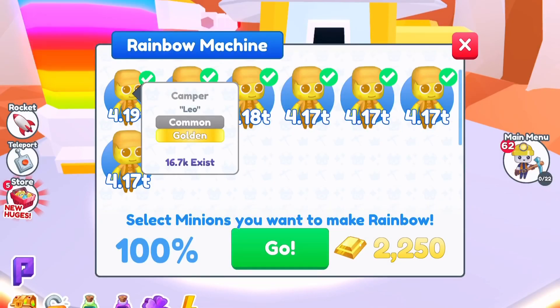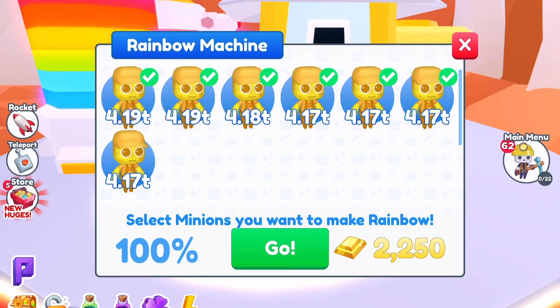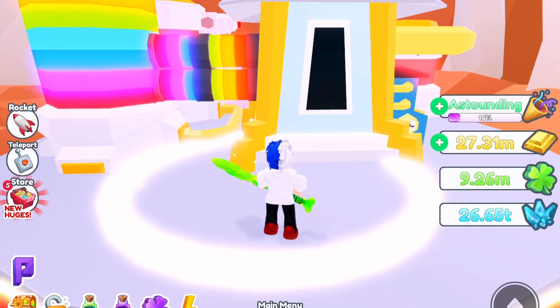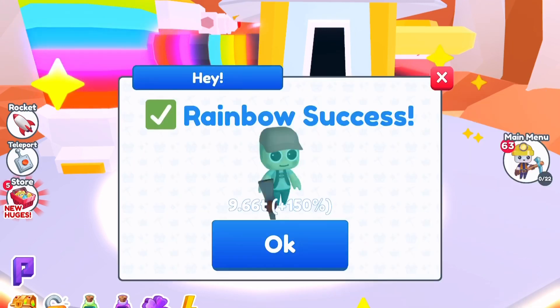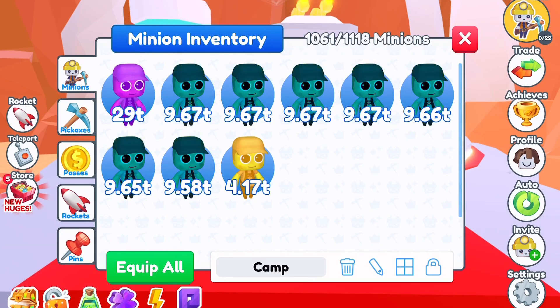Now let's take a look at what the pets look like. First up is the Camper — the golden one at 4.19 is the best I have. Let's take six of them and make a rainbow to see the power. It's going to be 9.66 trillion, and as a dark matter it is 29 trillion. Imagine that on a common pet!